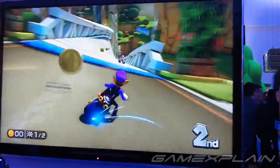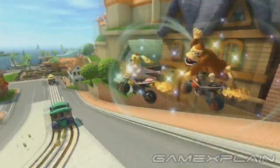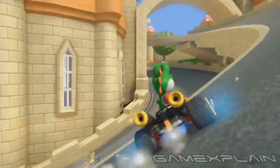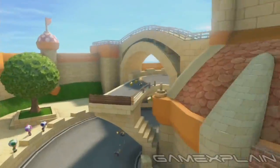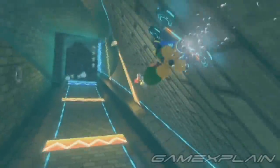There are also features that return from both previous games, such as performing stunts after going off a jump for a quick speed boost, as well as the boost mechanic, which is still time-based as opposed to the older Mario Karts where you had to wiggle the control stick. So Mario Kart 8 is basically what you'd get if you threw the previous two Mario Karts into a blender, with one key difference: anti-gravity.